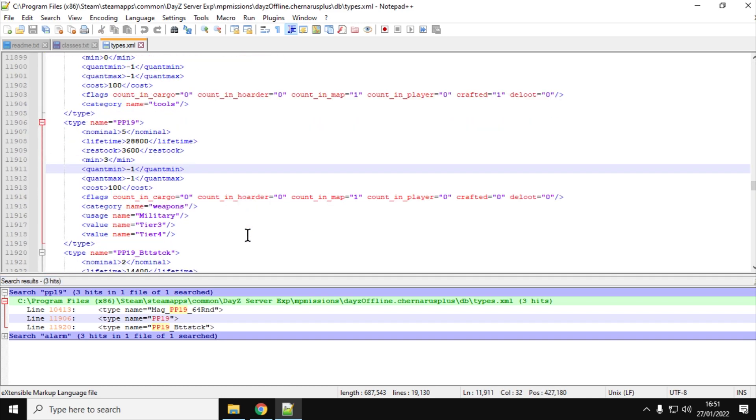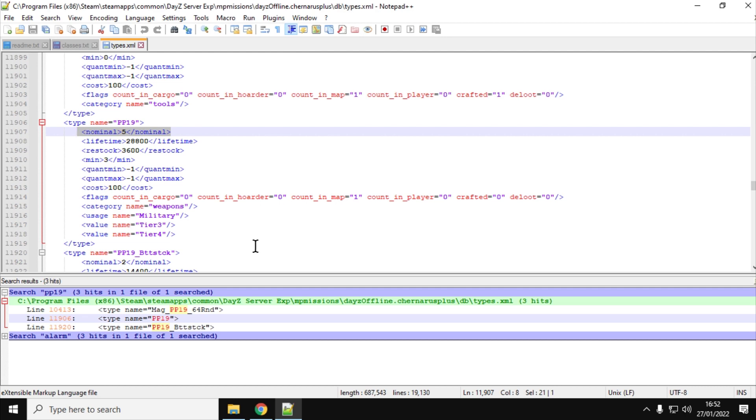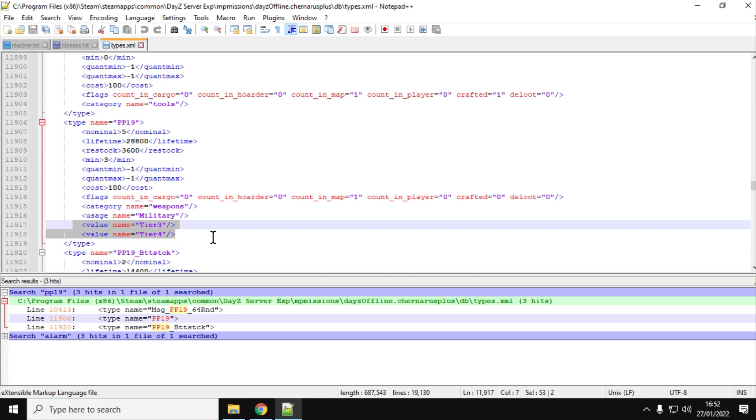Looking at the PP19 first - it's quite a rare weapon. There are only five of them that will spawn at any one time on a server. The good thing is that once it has been picked up by someone, or put in their bag, or put in their base, another one will spawn in, because it's only counted on the map. It is a tier 3 or tier 4 military weapon, which means location-wise it spawns around the northwest airfield towards Tisy, at military camps - tents, guardhouses, barracks, all that sort of stuff.